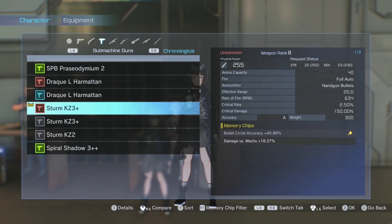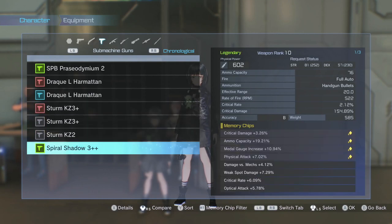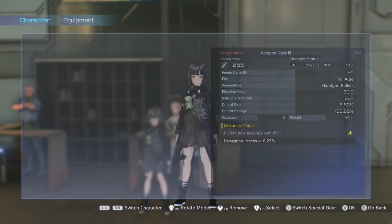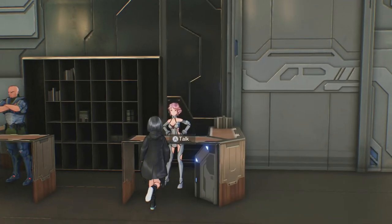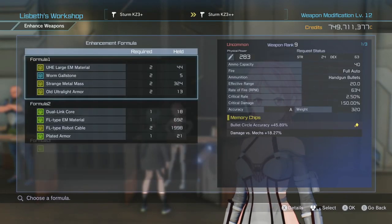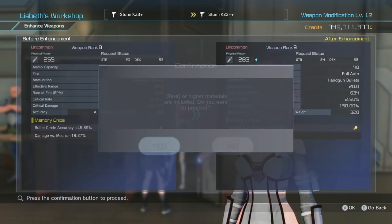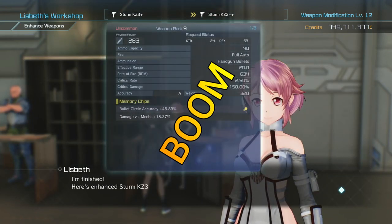Once a weapon hits Plus Plus, you will not be able to enhance it any further. So let's look at another example — I've got a Stern KZ3 Plus at weapon rank 8. We're going to see if we can enhance it further. It costs 4,000 — no big deal. We have a rank 8 material, so let's get it to rank 9.